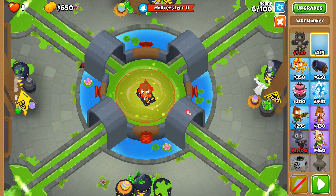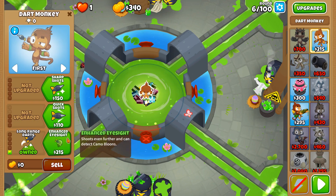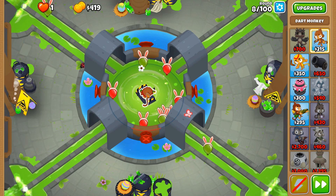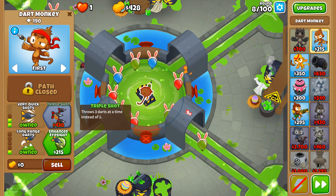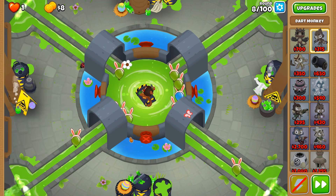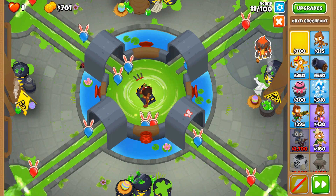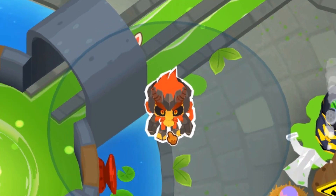Start by placing a dart monkey. On round eight, you're going to need to purchase the triple shot as soon as possible, like the very, very soonest moment you can get the money. Now, the next thing you're going to purchase as soon as you have the money is Obyn Greenfoot, or Obyn Redfoot, or whatever skin you might have. It doesn't really matter.